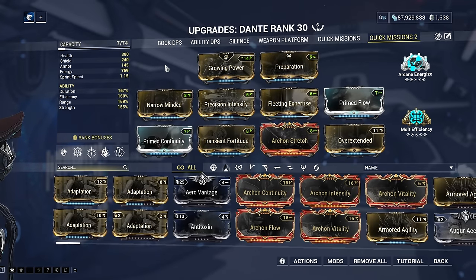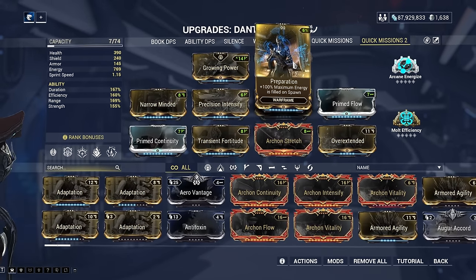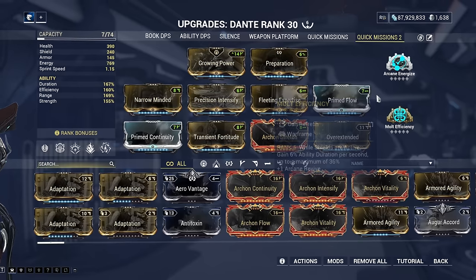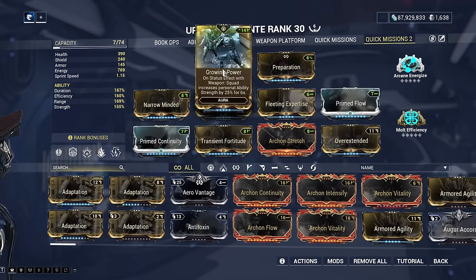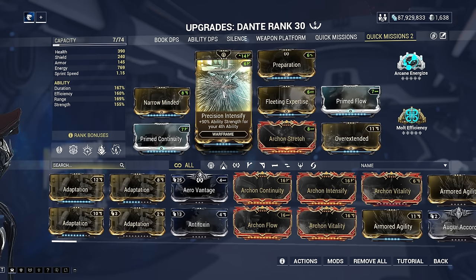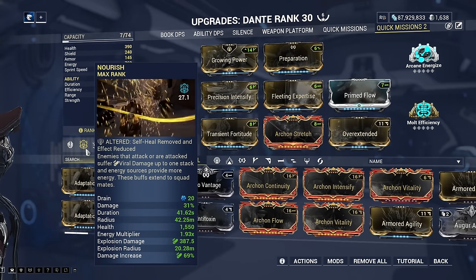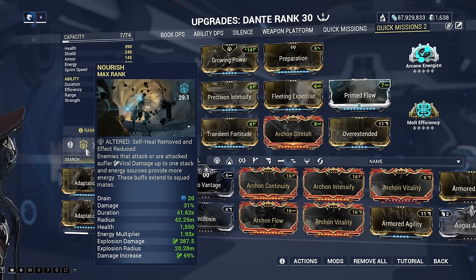The final build is a casual build for use in things like Fissure Exterminate missions. It's a different kind of ability spam DPS build that deals enough damage for lower level enemies. We run more ability range via Archon Stretch and Overextended so Darkverse and Tragedy hit more enemies per cast. We also run Fleet Expert, Preparation, and Prime Flow to spam abilities more often right from the mission start. Narrow Minded, Prime Continuity, and the Multificiency Arcane give ample duration so Ward Warden and Page Flight only need to be cast once. Transient Fortitude and Growing Power handle overall strength, while Precision Intensify boosts Tragedy specifically by 90%. You could also run Nourish or Roar over Noctua — personally I'd lean toward Nourish for ultra lazy weapon builds, never worrying about energy since Nourish doubles all energy gained.